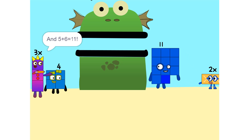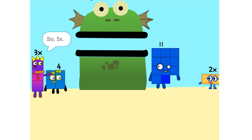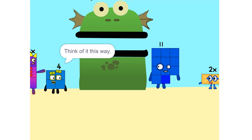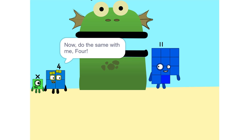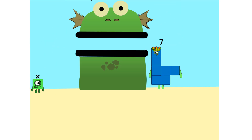And 5 plus 6 is 11. Now we have to move things around — we have to move this 2X to this side. So 5X. Whenever you switch sides, you have to switch its sign. So if it's positive, it becomes negative and vice versa. Think of it this way: you're subtracting 2X from each side. So it'd just be 1X, or X. Now do the same with 4: 11 minus 4 is 7.